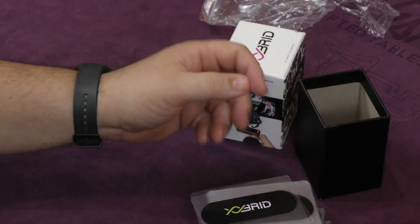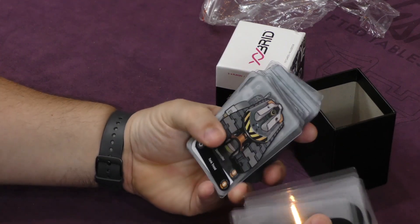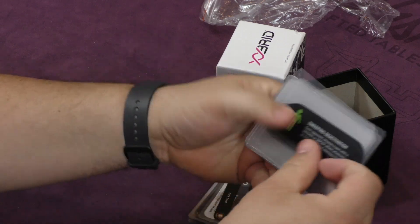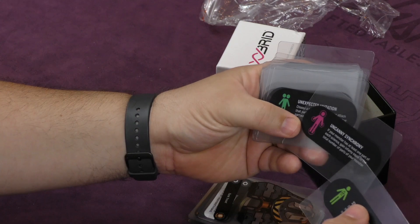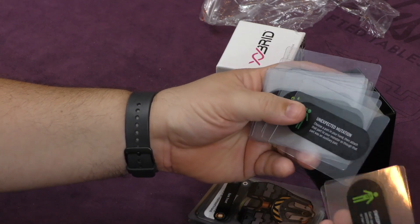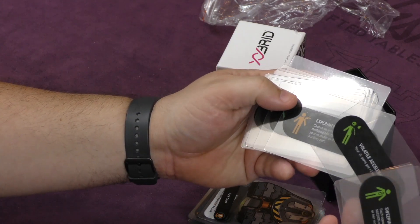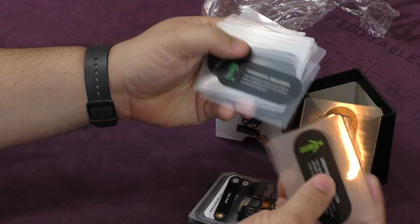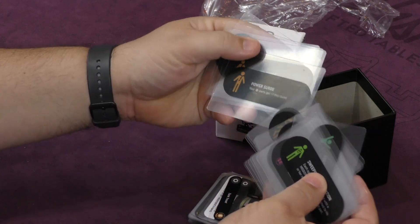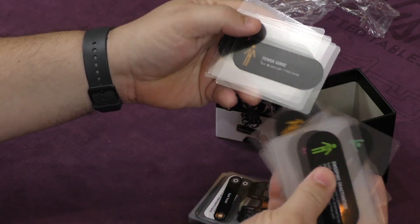There are 117 cards in here. These are 'Sweeping Deactivation' — if your monster has at least one part. These are the different goals you're trying to get: Unexpected Mutation, Volatile Accelerant, Experimental Graft. Power Surge — certain parts get plus one this round.